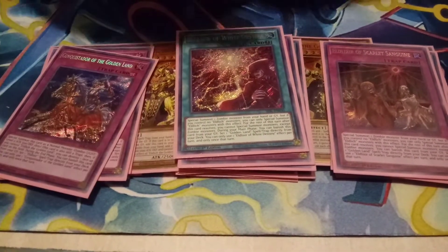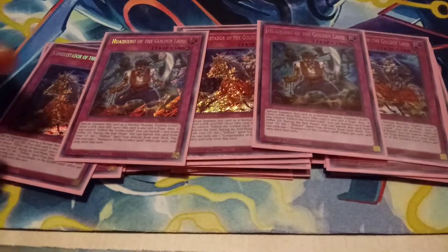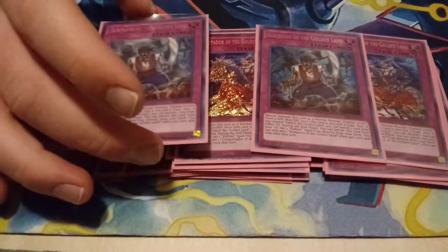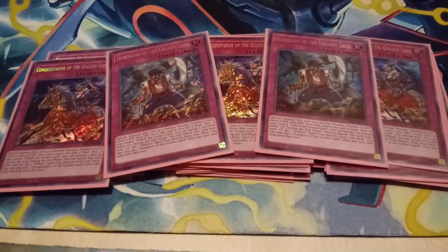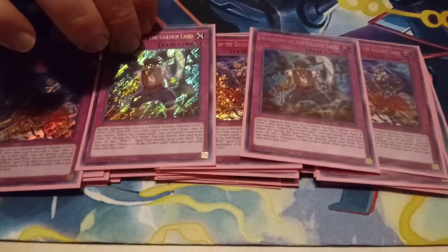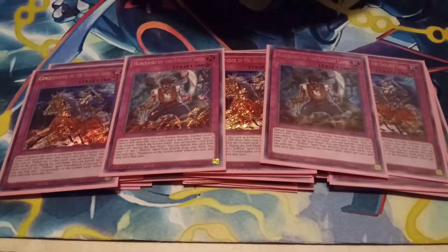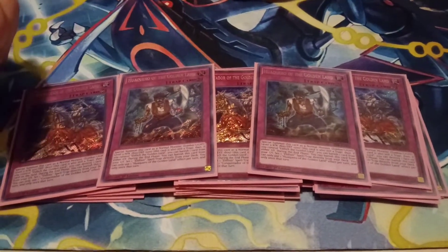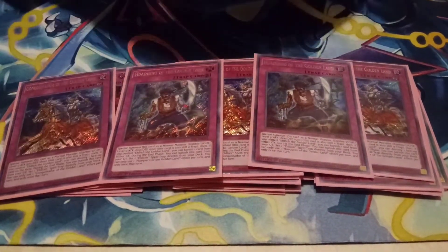So then we play three Conquistador and two Hawk Harrow. Hawk Harrow will banish one from the grave if you have Elixir on the field, and Conquistador will pop one on the field if you have Elixir. So you can chain link one of these and then chain link two the Sanguine, and that's going to be a pop or a banish from the grave. Hawk Harrow you can play at three if you want, because a lot of decks do graveyard stuff. It works well against Dinos when they use the Mist Quick Effect.